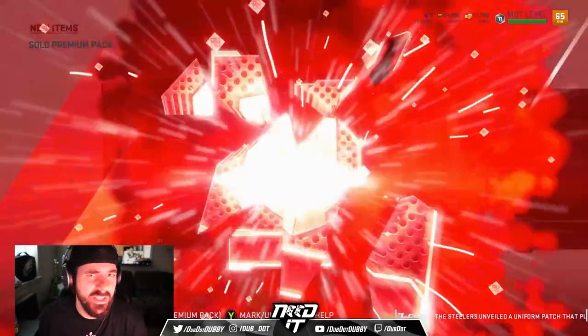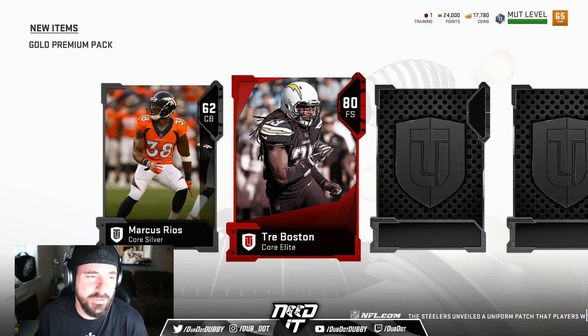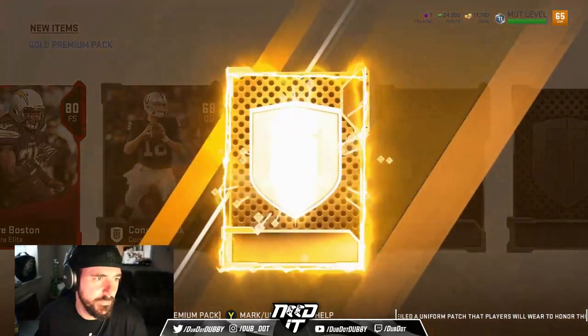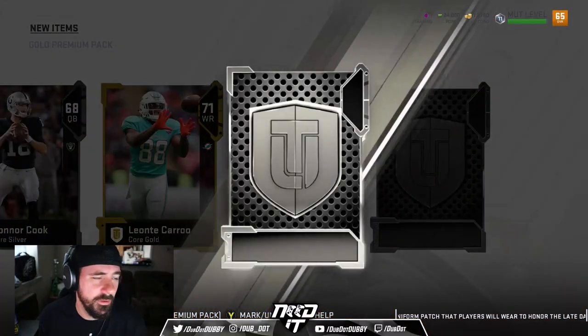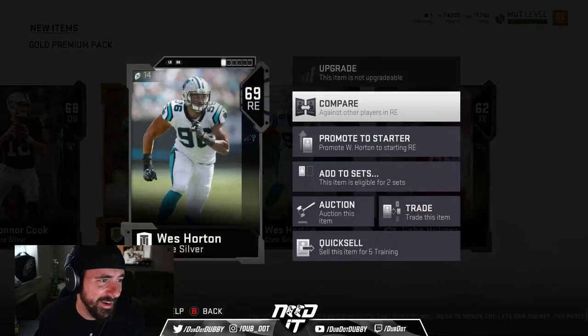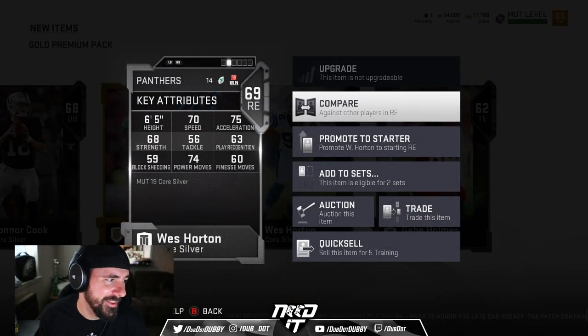Elite right off the bat — Trey Boston. I mean, that's barely an elite, but it's an elite. Gold players: a wide receiver, 71. Wes Horton — that was my guy in Mutt right there. Chat, come on man, y'all know Wes Horton.